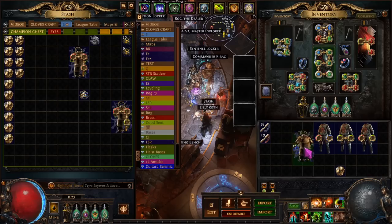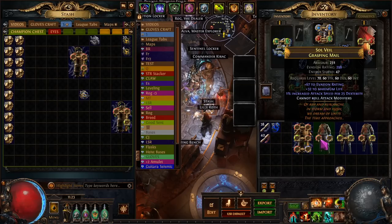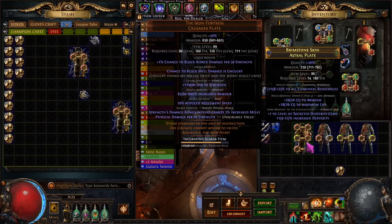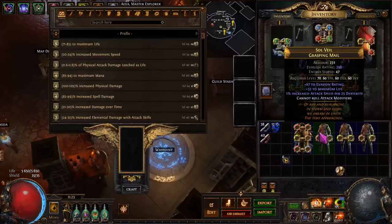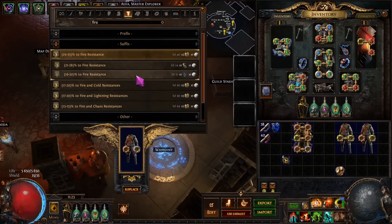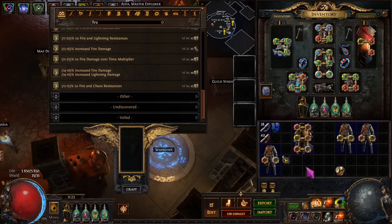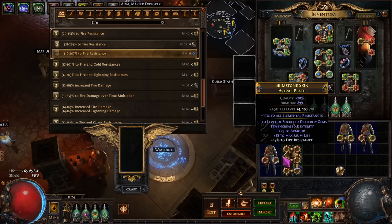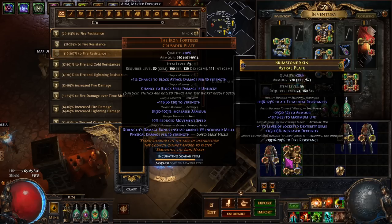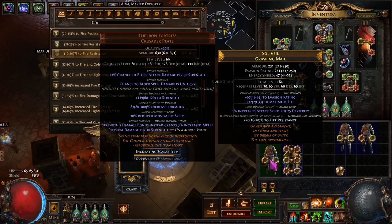Now the next step, which is scary — we want to get this 1% increased attack speed per 25 dex and then the percent dex elevation, and to do that we're going to use recombinators. But in order to improve our odds, we're going to try and match up some modifiers, so we're going to go fire resistance and fire resistance. So now in our suffix pool we have four modifiers — two are doubled — so there's kind of four modifiers but only three, if that makes sense.